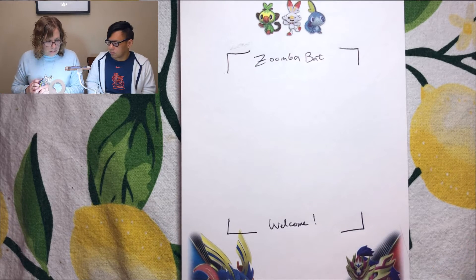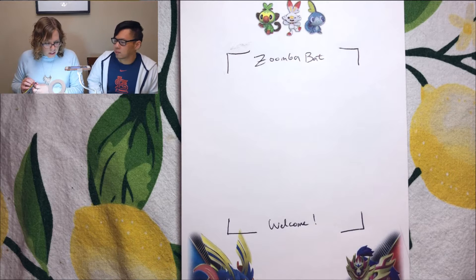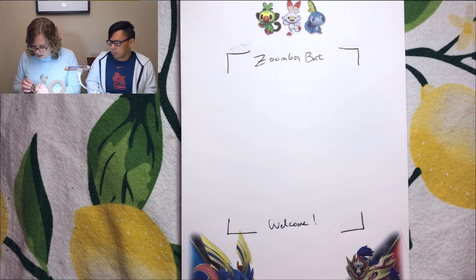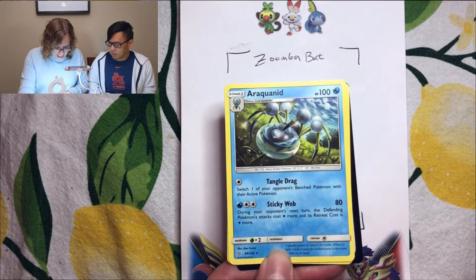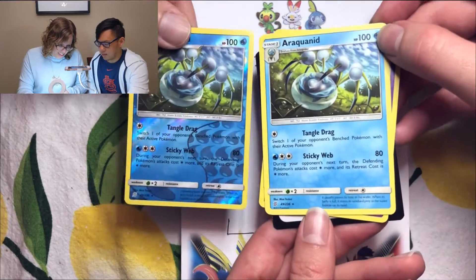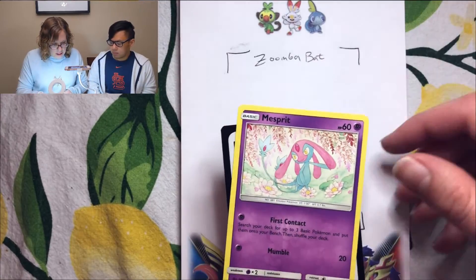Pack eight — we do have a lot of reverse holos so far, and for a dollar that's not bad. This one's cute — I like the little crochet gible. We also got an aquand — the regular version, not the holo — and another mirror spirit.